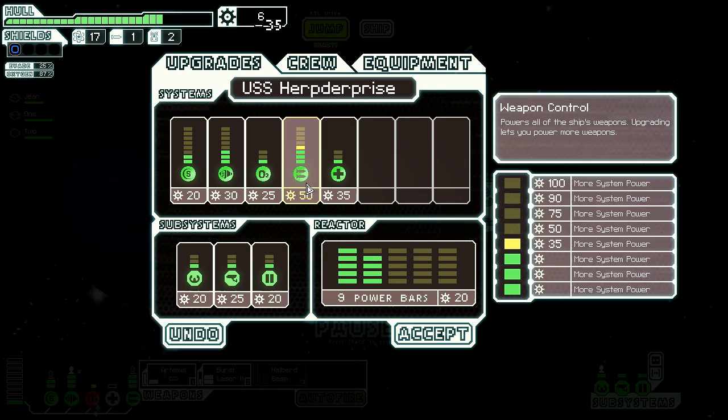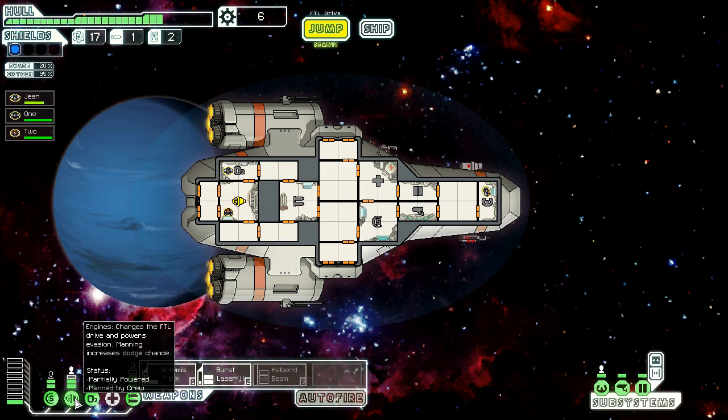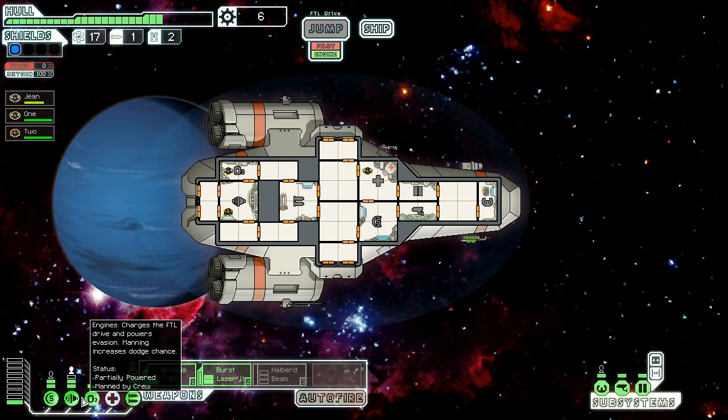What we can do is upgrade our weapon control system, and now if we need to we can power up that Halberd Beam by unpowering something else. We need to get the oxygen system repaired quickly because I'd like to have oxygen. We don't have enough power for the oxygen system now. I could remove one power from that. To power up these weapons here - I think I'm just going to use the burst laser and put everything in engines because I'd rather have the evasion. The captain took some hits so we'll send him over to medbay and power that up so he can get healed up. We can't jump when there's no pilot there, so it's important to have him not dead.